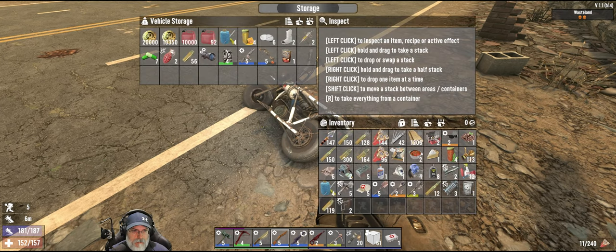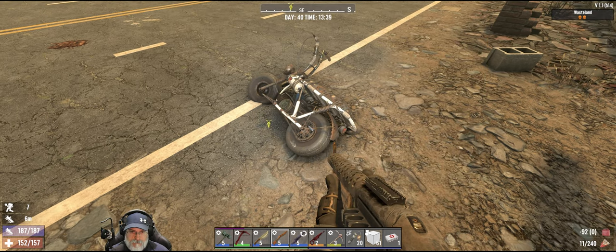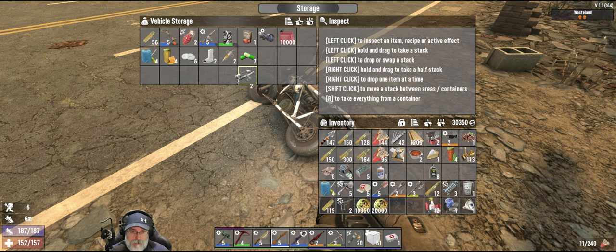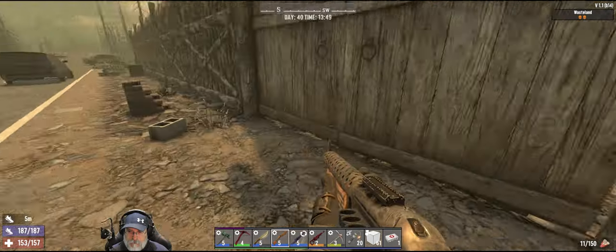I don't really want to sell any of that stuff. I am going to hang on to that for now. Let's put that gas in there. Anything that's just a basic thing we can salvage or loot we're gonna sell. Might hang on to the iron though — we had one more cloth, we can make duct tape, so we'll save those two things.